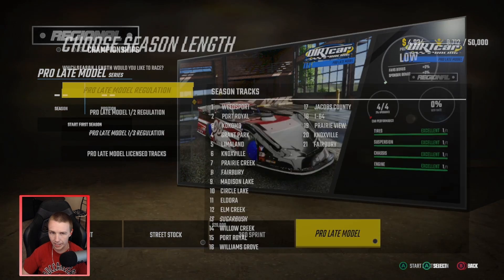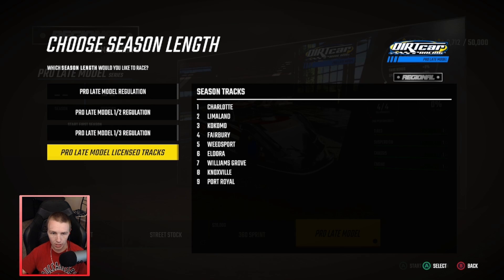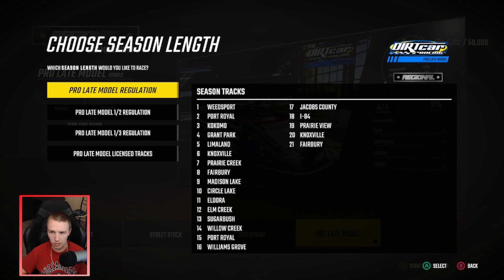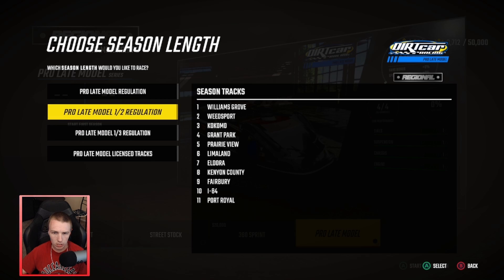There are a lot of races - 21 races in a season, that's quite a bit. I did download Lima Land finally - didn't know the in-game store was broken, you had to go to the Microsoft Store to download it, so we'll have that on the schedule now. We've got a lot more on the schedule with fantasy tracks and pro late license tracks. For the first season, I'm gonna do half regulation - 11 races - because 21 is kind of a long first season.